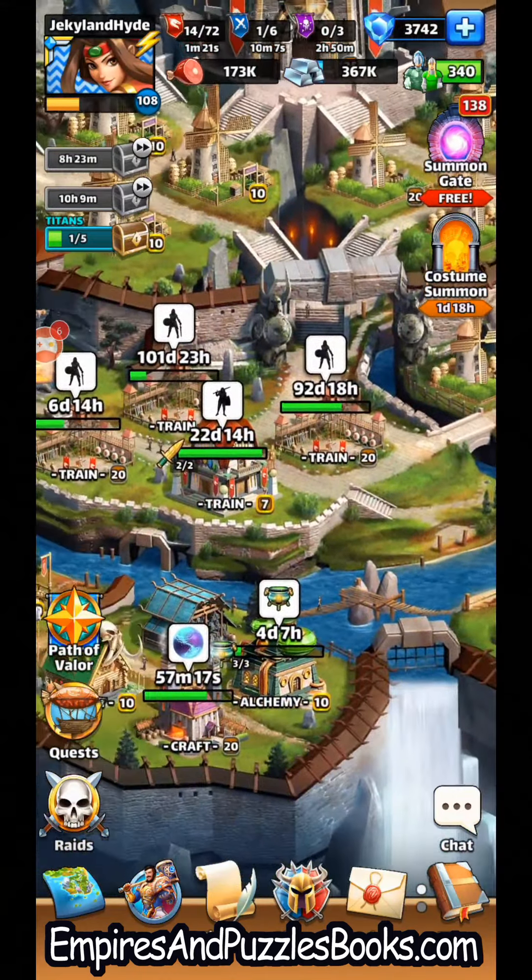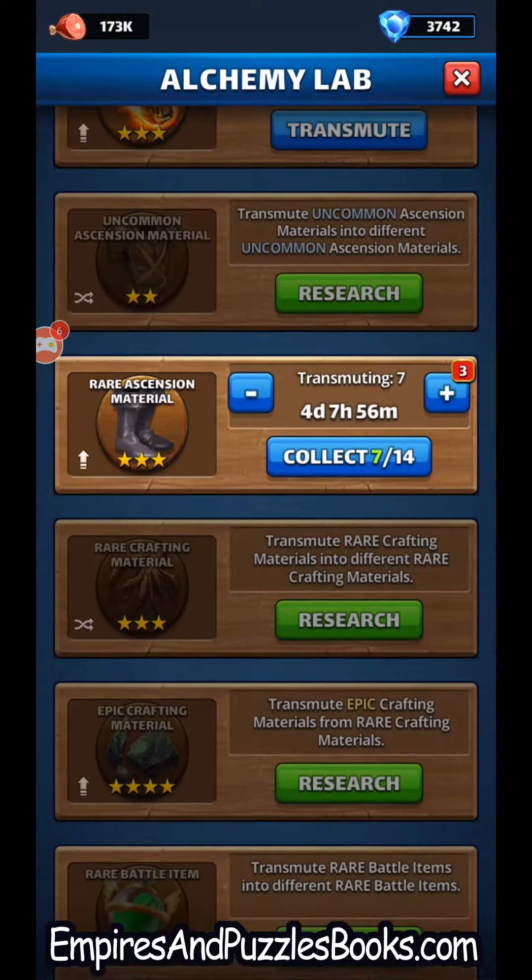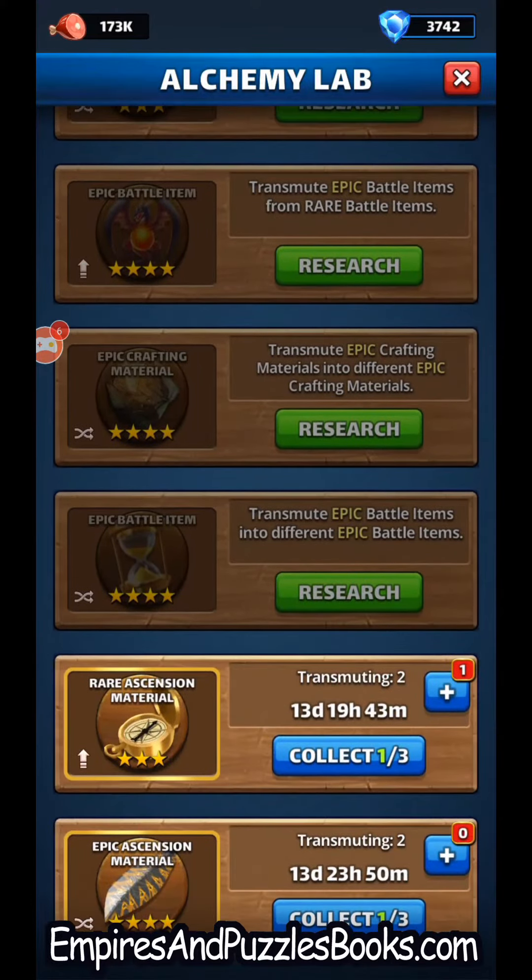It's Monday morning, I'm going to check in with my alchemy lab. I did upgrade to the top level to trade in some four-star ascension items because I had a pretty large number of damascus blades, and I'd rather have some of the other four-star ascension items, so I'm going to collect one of those today.